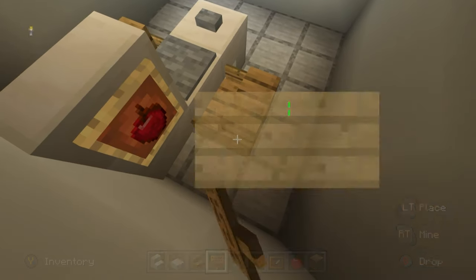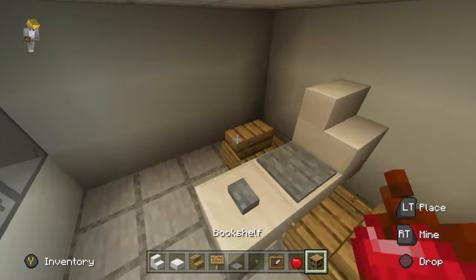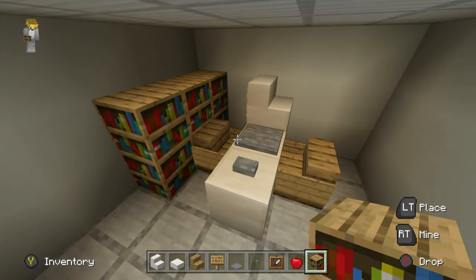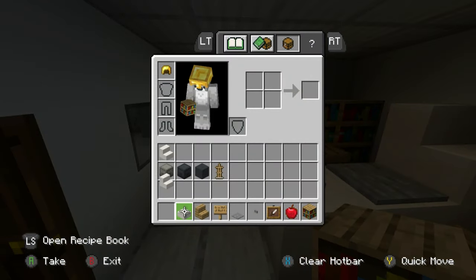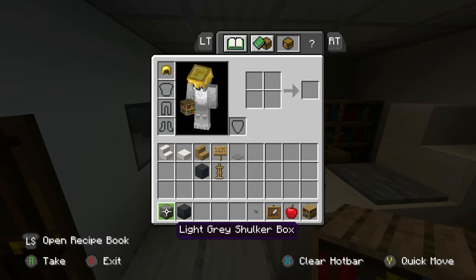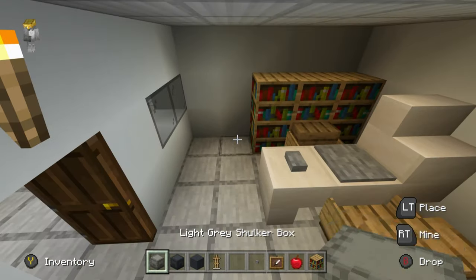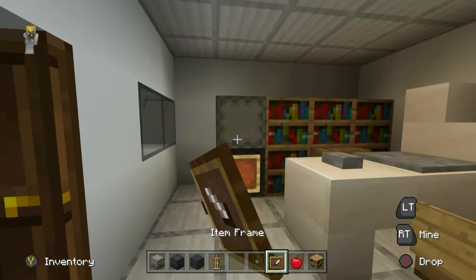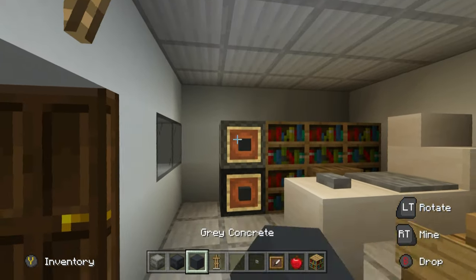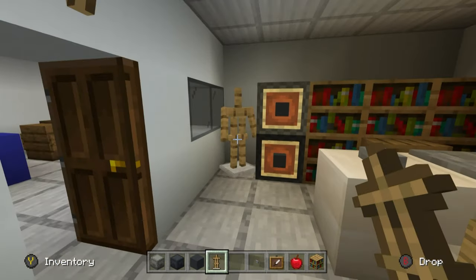I'm sticking to oak and spruce just to keep it simple. Make a bookcase behind where the captain would sit. Also make a filing cabinet: light gray concrete, a light gray shulker box, a gray shulker box, gray concrete, and an armor stand. Chuck the gray shulker box and light gray shulker box on top, item frames into the gray concrete — that's a workable filing cabinet.